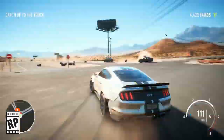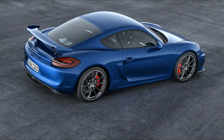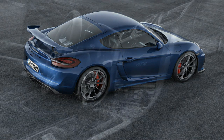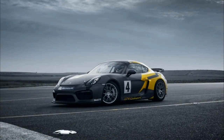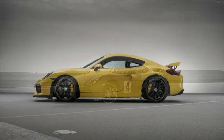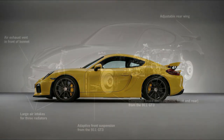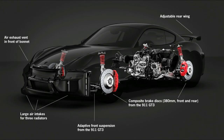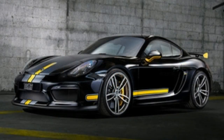Sticking with Porsche — the Cayman GT4. This is a track-orientated sports car based on the mid-engined Cayman 981C model generation. The 3.8 litre flat-six engine was borrowed from the 991 Carrera S, although in a slightly detuned configuration. The front suspension and several parts from the rear axle and brakes are derived from the 991 GT3. A modified front bumper and fixed rear wing have been applied to increase downforce.